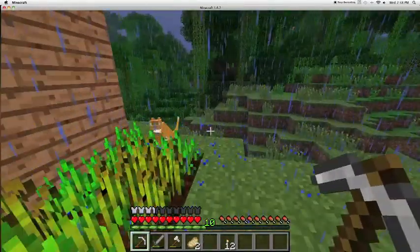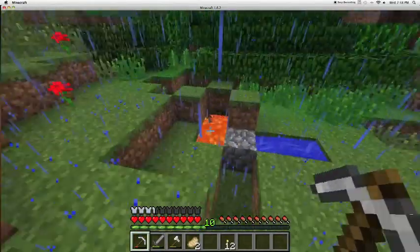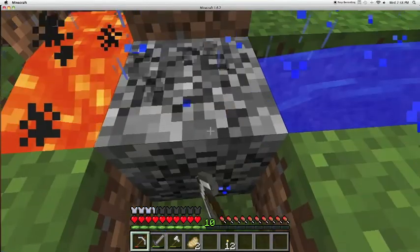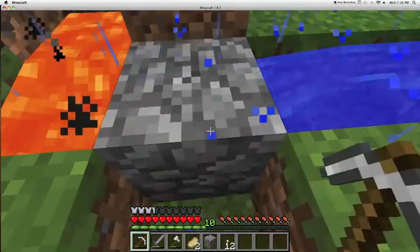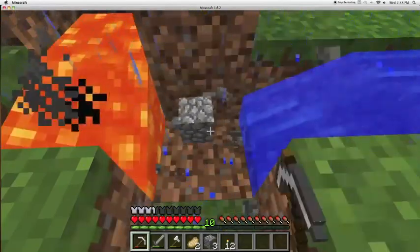So I got really annoyed. I took the lava from the ravine and made this cobblestone generator. It works fairly well, except for the fact that sometimes the cobblestone gets burnt in the lava, but other than that it's alright.